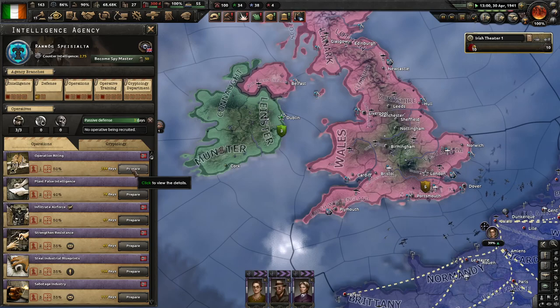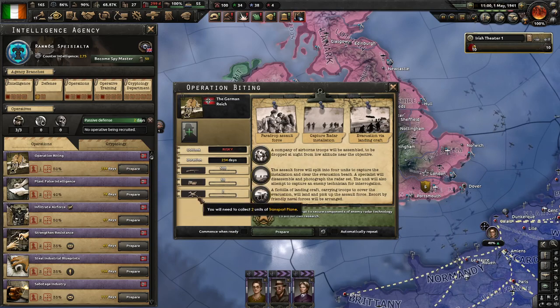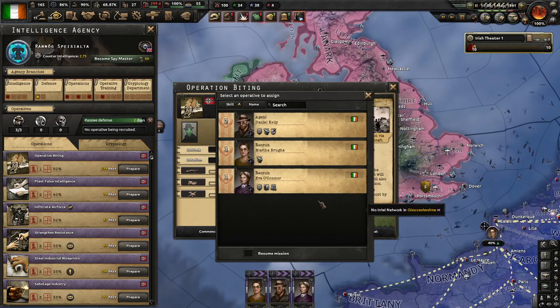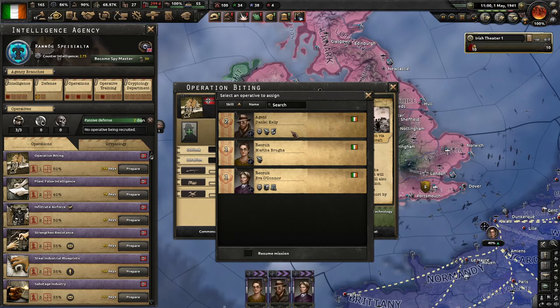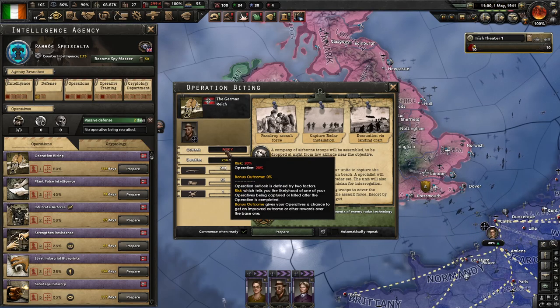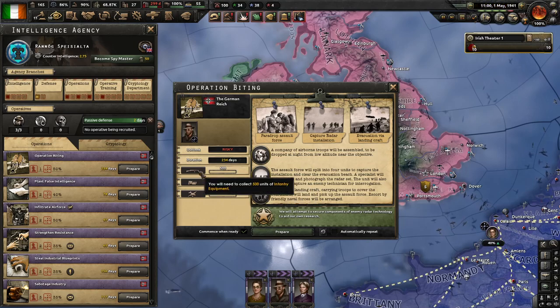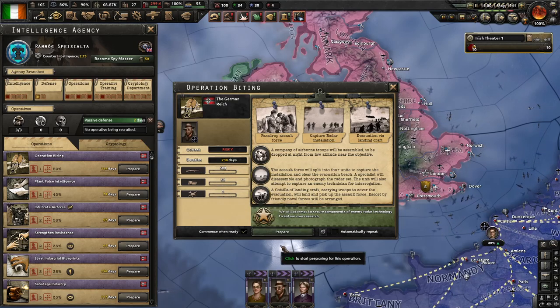Operation Biting — this is one thing I wanted to get transport planes for. It's risky and takes ages, but I think it will be worth doing. Adding our commando in to make it less risky doesn't make any difference — it's because it's a special operation. Infantry equipment, support equipment, transports.